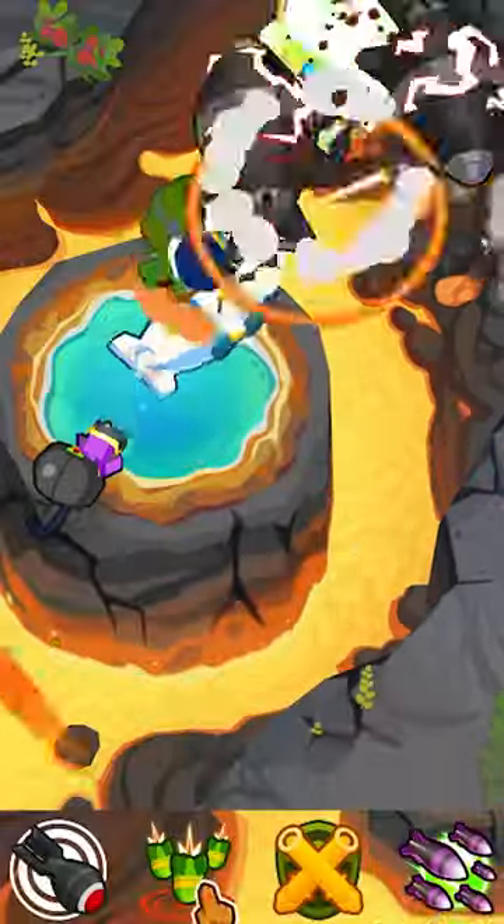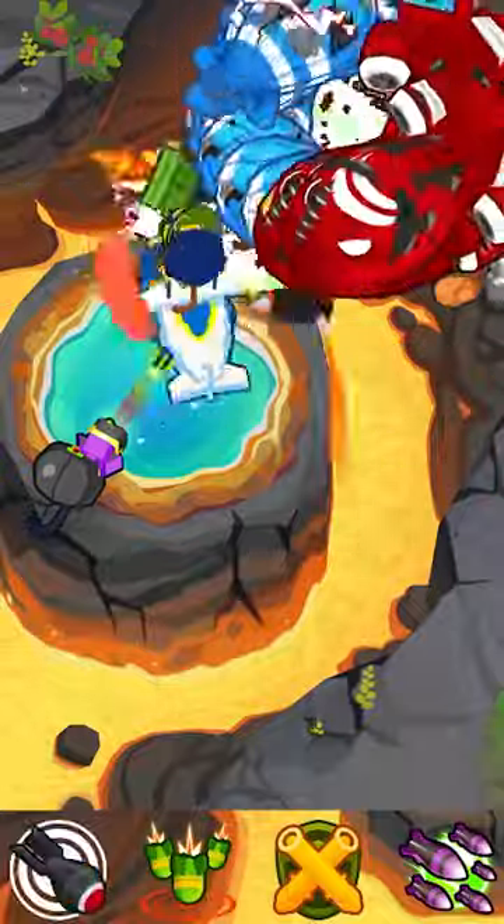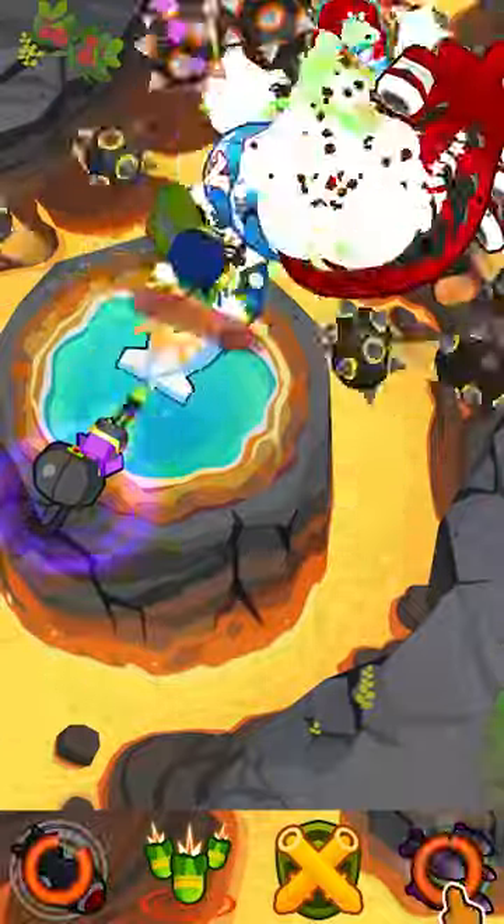On round 90, use Striker's first ability when you see the 3DDTs. On round 91, when all the BFBs are on the screen, use Striker's first ability, and then rocket storm.